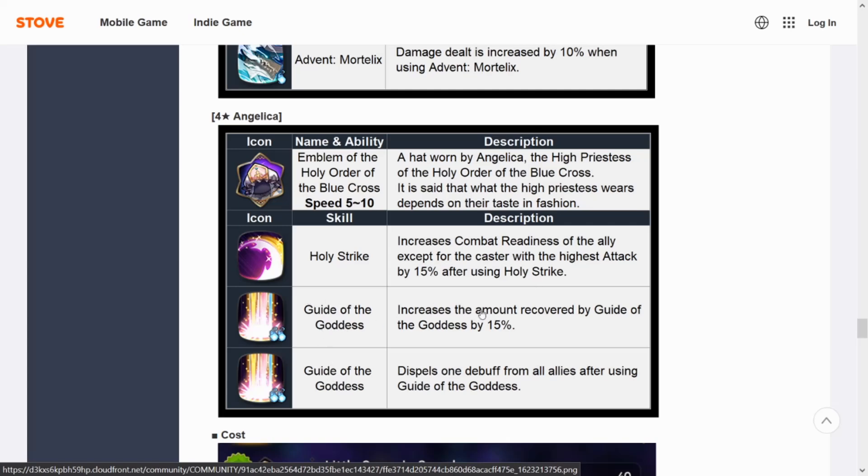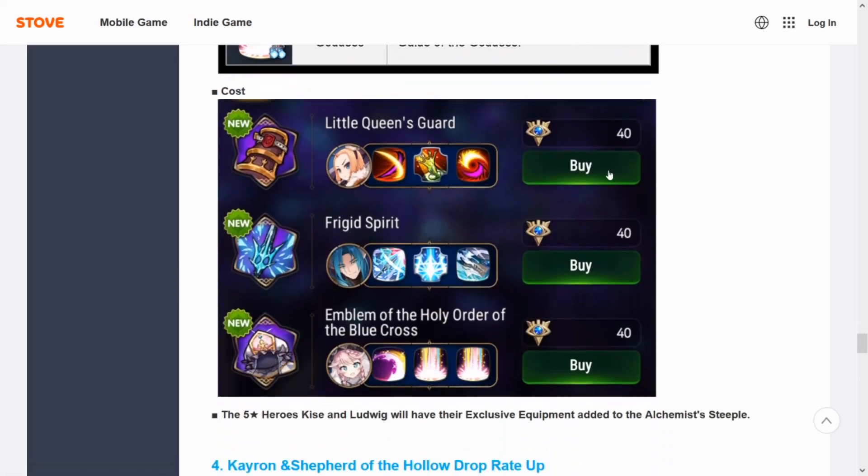Her last two EE options are for Guide of the Goddess S3: one increases the amount recovered by 15%, and the other dispels one debuff from all allies after using it — a partial cleanse. I think all three options are really viable. If you're brand new and using Angie as your main healer or Wyvern tank, she'll definitely be faster, help with sustain, or push up your damage dealer. You can buy these from the Alchemist Steeple or roll for them there.